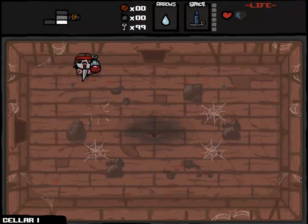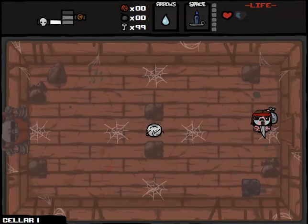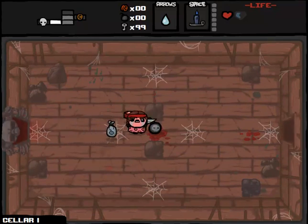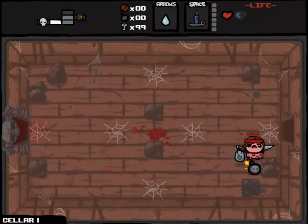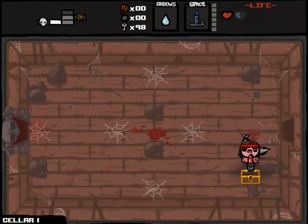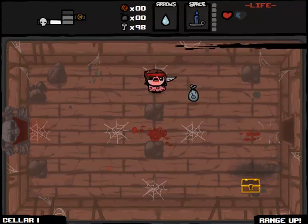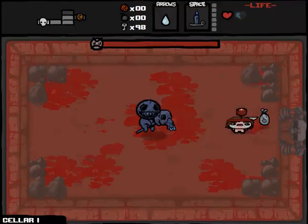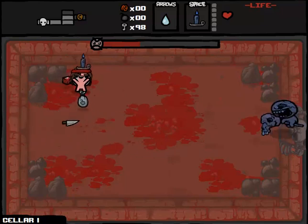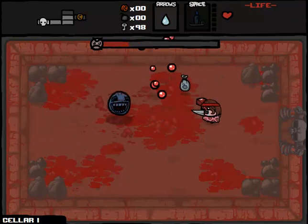We have Skeleton Key, which he calls the Master Key, which is good. And I believe Blue Candle here is meant to represent Din's Fire or something, so we're only going to be able to use this once per room. The conditions of this run: no item rooms are allowed because we're already very powerful in our own right. And the other condition is there are no deals with the devil allowed - because Link's a nice dude, you know?